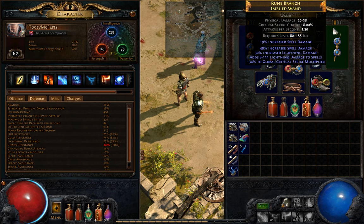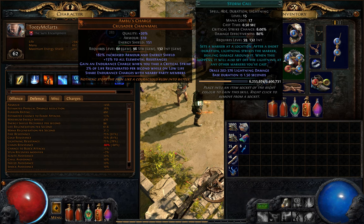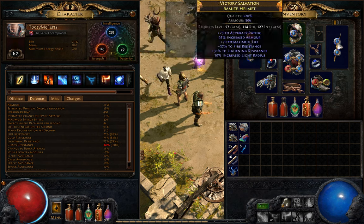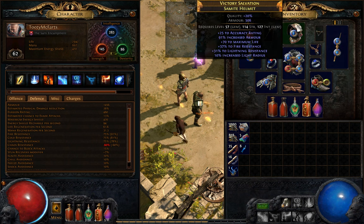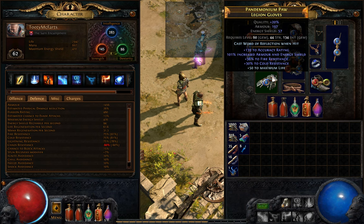My second one is Rune Branch — really focusing on lightning. Increased spell damage, each one around 90 to 100% total increased spell damage including lightning damage. This one I went for the multiplier but also made sure it adds lightning damage to spells. So the Storm Call itself is 202 to 376 lightning damage, but with these wands adding best case around 100 to 100, you can see it's really adding up. On the side I've got a regular nice rare with life and a couple of resists. This chest I've really loved — I've used it since level 42 or 45. I really like the endurance charges when I take a critical strike because it's really helped increase survivability every time I've been getting hit.